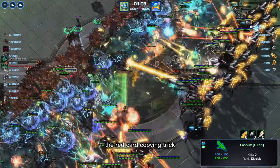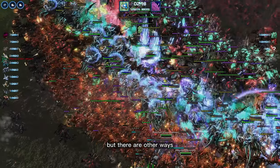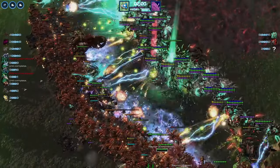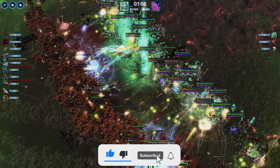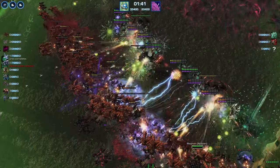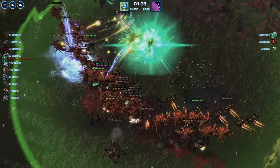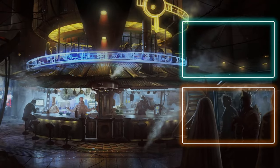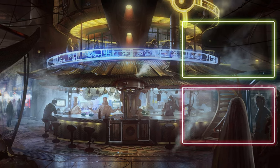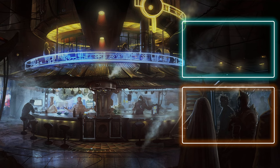Another thing I want to mention: the red card copying trick has been removed. I believe that enlistment no longer works for converting red cards into gold. But there are other ways to duplicate units in the red card, and I'm working on it — a bit more complicated, but still doable. Good luck, see you next time.